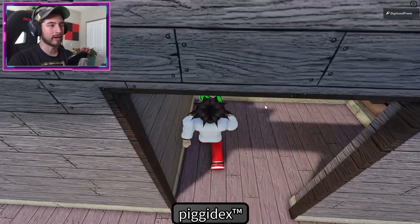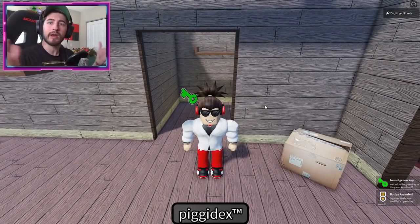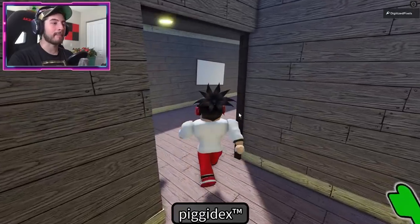All you have to do is click the door and the green key is inside. Don't know how we opened it without the key, but hey, we got the badge!